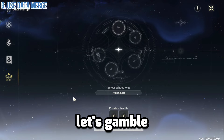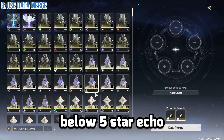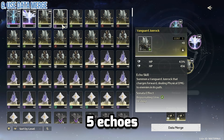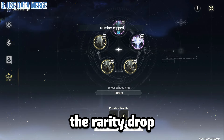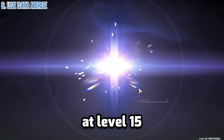Now for the last part — let's talk about the data merge system. If you still have green or below 5-star echoes, you can use the data merge system to randomly select 5 echoes and merge them into a random echo which you may never have caught before. The rarity of the drop depends on your data bank level, so it's best to do it at level 15 or higher.